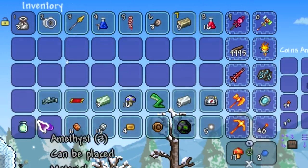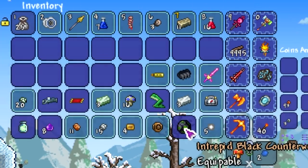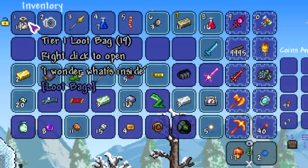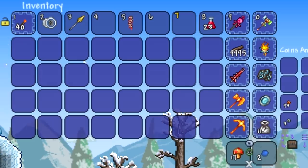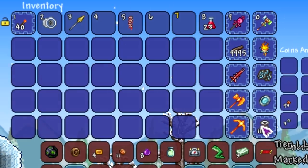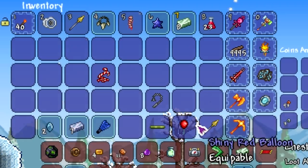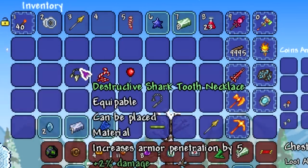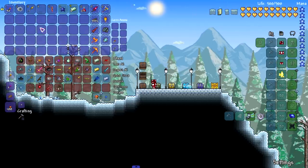Let's open up the last 55 if possible. Look at that — we got a Fart in a Jar, Flying Carpet, Counterweight — great if you can't find a Skeleton Merchant — Snowball Cannon, Star Fury. You can even get boss spawns from this, which is really really good. The last 11 gave us the Candy Cane Hook, great early game; Shiny Red Balloon, also great; and Shark Tooth Necklace, a great early game accessory for armor penetration.